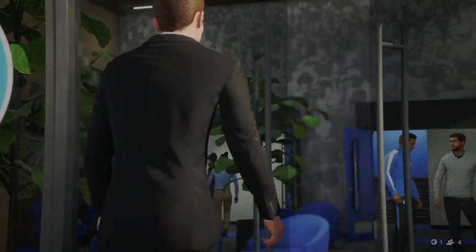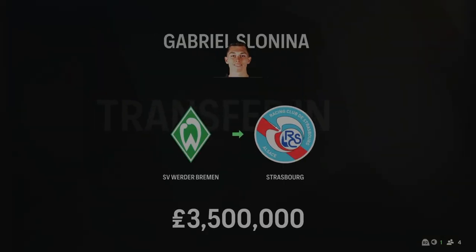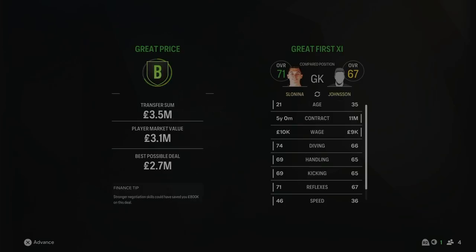With Petrovic going back to Chelsea from his loan spell in Season 1, we needed a new goalkeeper. We've decided to bring in none other than Gabriel Slonina from Werder Bremen — he's actually a Chelsea goalkeeper in real life, obviously out on loan. We've spent £3.5 million on the 21-year-old goalkeeper on a five-year contract. He will be coming in to replace Petrovic and will be our starting goalkeeper for the season and probably the next five seasons.